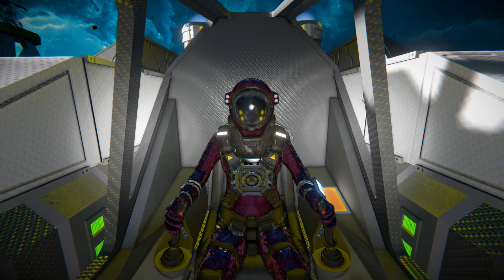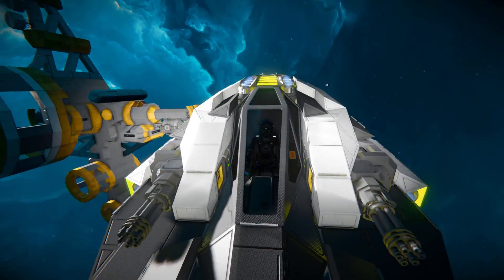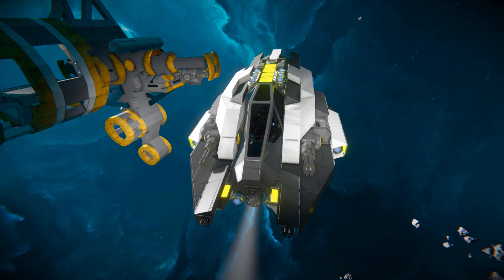Hello and welcome back to another Space Engineers showcase video. In today's video we're looking at the X2 Scorpio, a small base-only fighter armed with four Gatling guns and primarily powered by batteries. It's not intended to fight large ships or heavily armed bases — it's more of a scout ship to make sure you're not going to face certain doom when you bring over your proper ship.